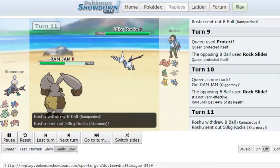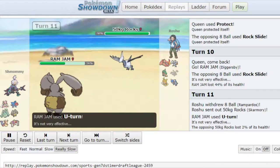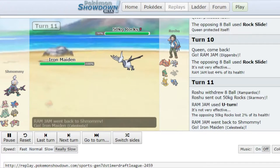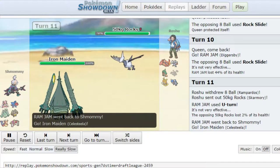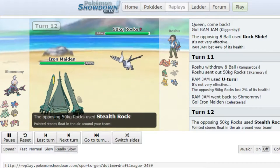He switches into Scamery. As I said, I am by accident Pickup and not Huge Power. But I didn't think he knew that already. So I'm waiting for him to put up the sun because I've got Fire Punch as well. He goes for the Stout Rock, which is fine by me.